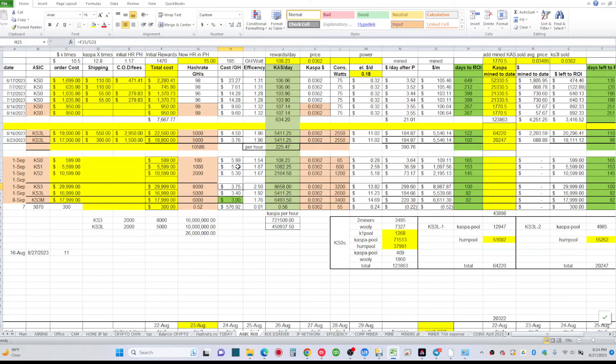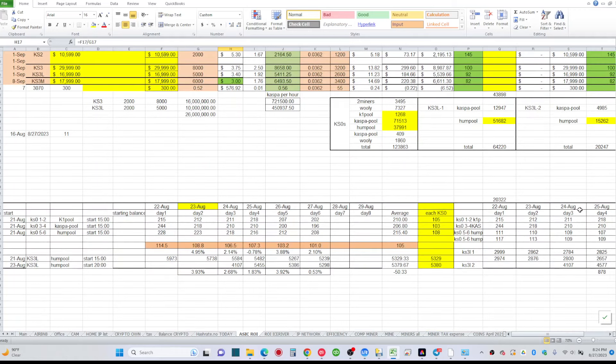The KS0 is a smaller item to gamble on — easier to swallow $599. Buying a KS3 for $30,000 is a huge risk, but your price per gigahash is much lower. The KS3M seems to be the best purchase per gigahash. Do your own research before buying — I'm not recommending any of these miners, just doing a review so you can see where things stand.